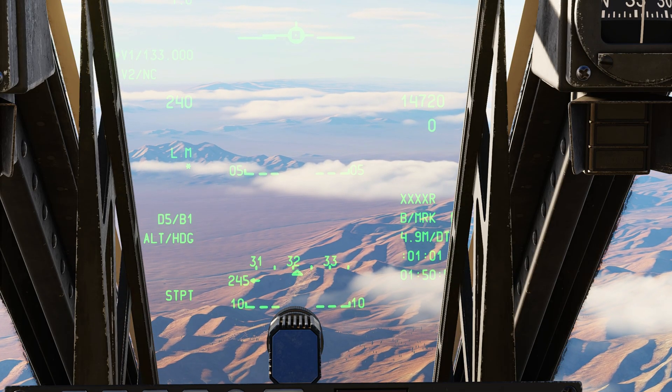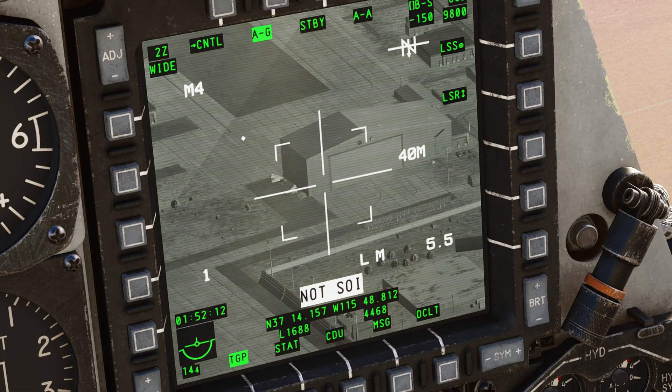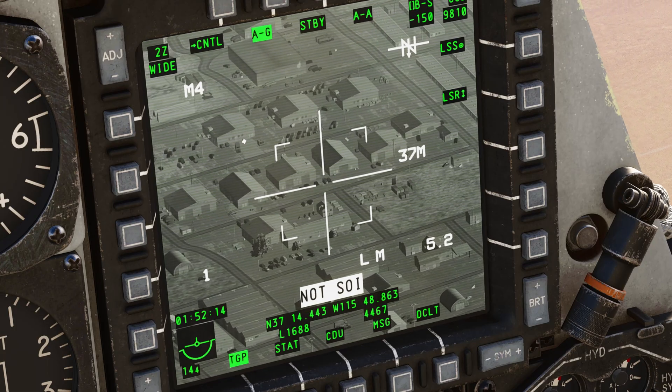With HUD as SOI, DMS forward or aft to cycle mark points. China hat aft long slaves the TGP to the steer point.